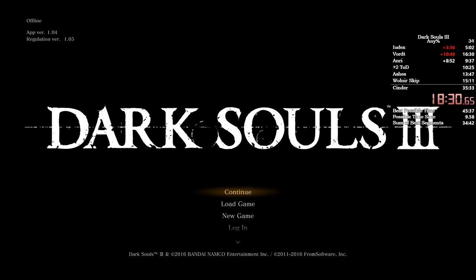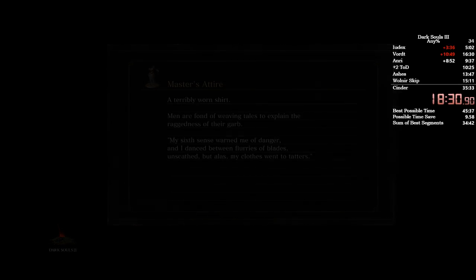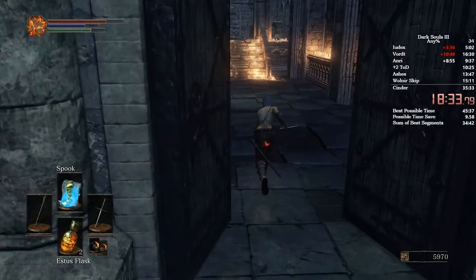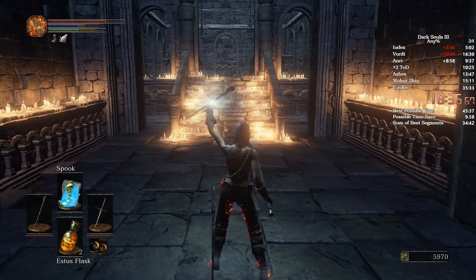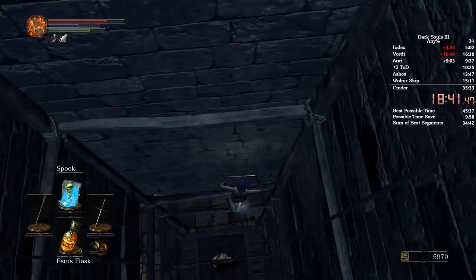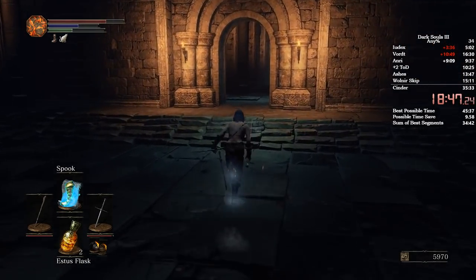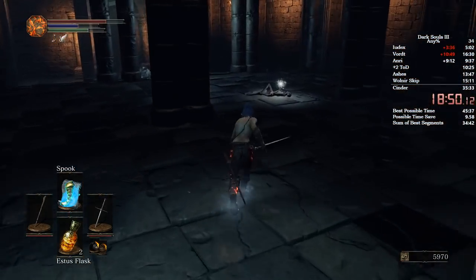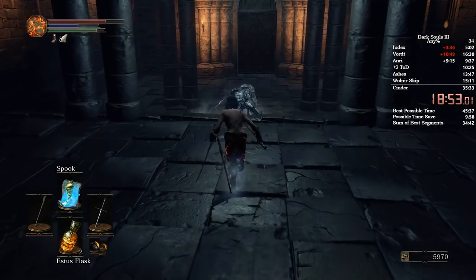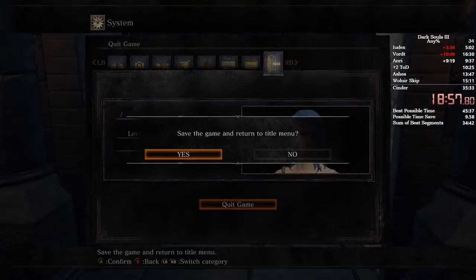Now we're going to go to Anri, who's a very fun customer. But before that, we're going to cast Spook right here and walk to this elevator and spam B so we don't get stuck. Spam B so you roll — if you don't roll instantly, you're going to get staggered and you won't be able to get down the elevator in time. Come here and pick up this item, stay to the right of this guy. Get on this door and then quit out. There are a lot of quit outs in the early part of this game, but as soon as you get later on there's not many. This run's pretty short.